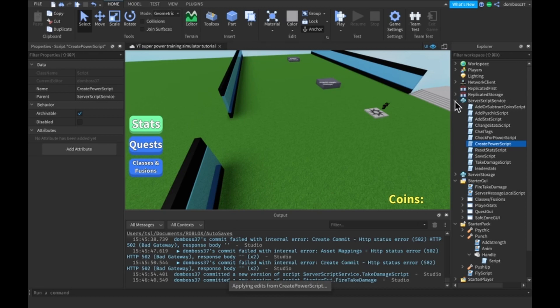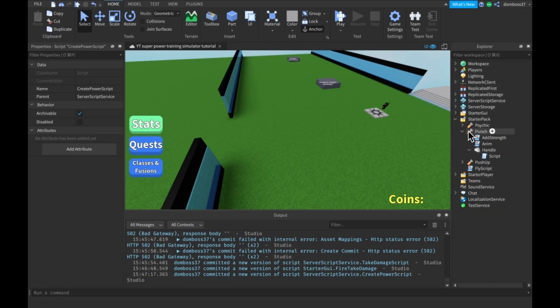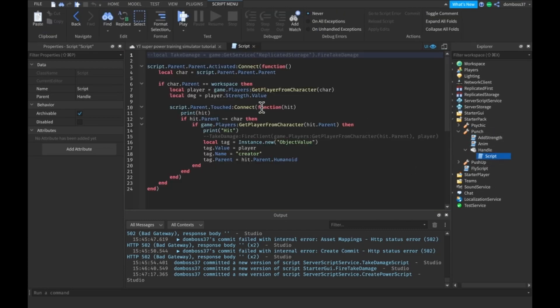Then go into the punch tool — StarterPack, punch handle, and script — and do the same thing: local damage is equal to game:GetService(ReplicatedStorage).FireTakeDamage, and then takeDamage:FireClient(game.Players:GetPlayerFromCharacter(hit.Parent), player).